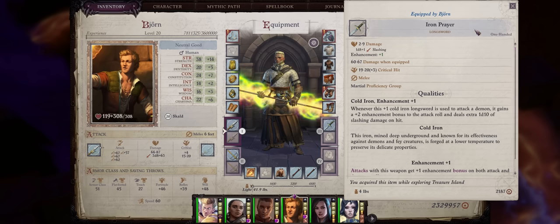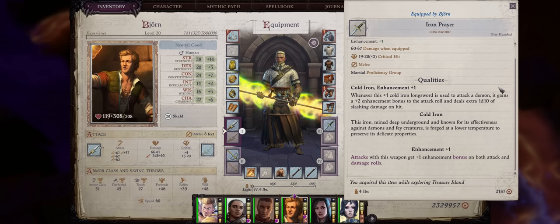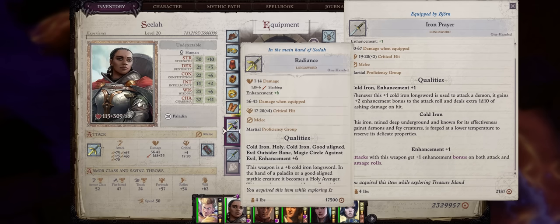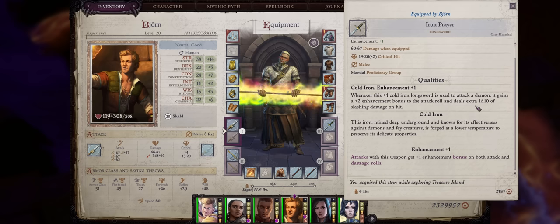Second, we have the Iron Prayer longsword. This longsword is very unique in that whenever you attack a demon with it — so most of the enemies in Wrath of the Righteous — it gains an extra plus two enhancement bonus to attack rolls. This stacks with whatever enhancement your weapon has, including if you increase it to plus five through greater magic weapon, resulting in a plus seven to hit. That's pretty much the highest enhancement bonus possible for a weapon in Wrath, even higher than the ultimate version of Radiance which caps at plus six. It also deals an extra 1d10 points of slashing damage on hit.